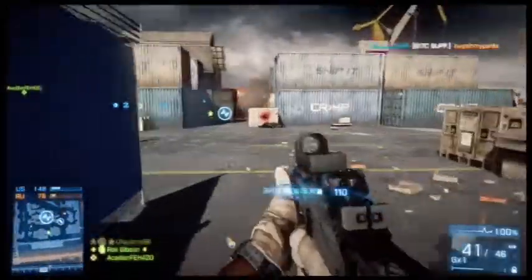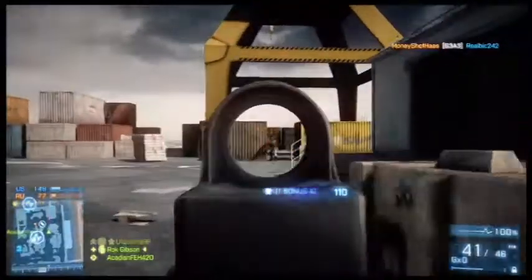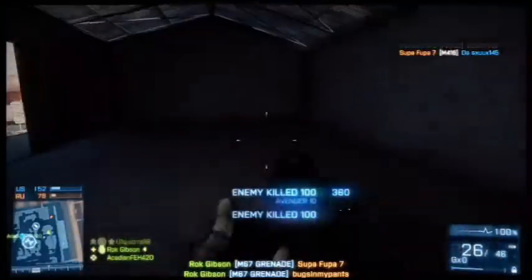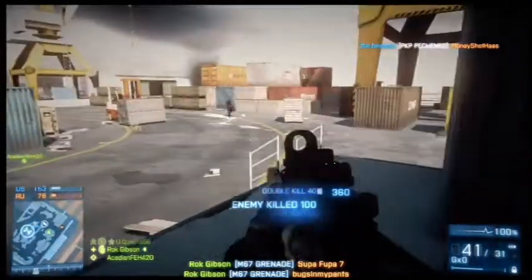I toss a grenade into the middle, into the crates there, get nothing, toss another one, raise it up a little bit so that it lands. And once it lands, it explodes, giving people no time to run away. I get a double kill there, which is sweet.